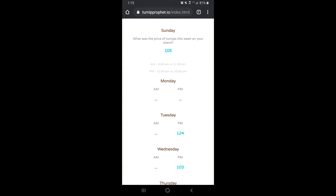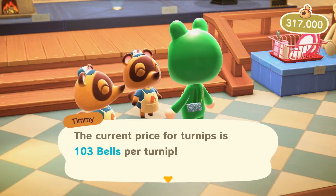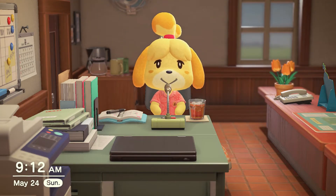We actually have the same percentage as last time. Let's see what our Wednesday PM price is - 103. Okay, we didn't get it. Let's see what we got - probably fluctuating. Yeah, we got fluctuating. Cool, alright, that's fine. So we're just going to go back.